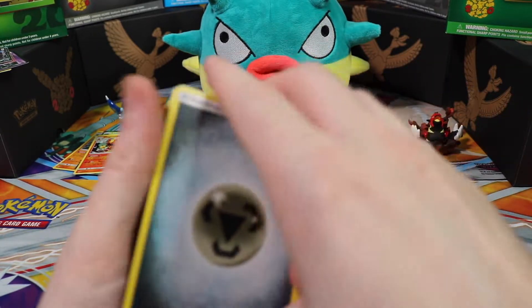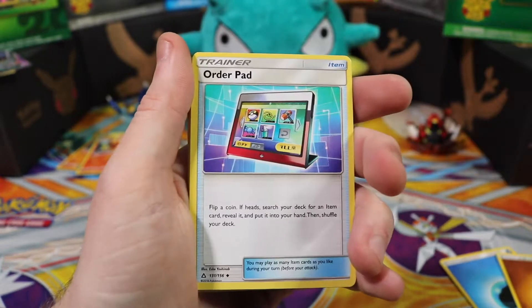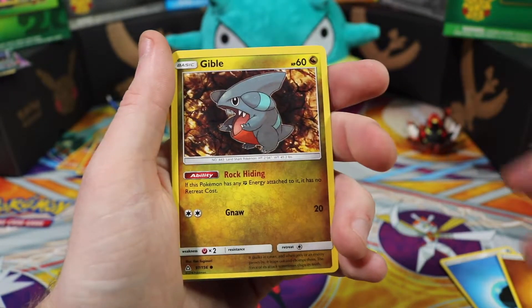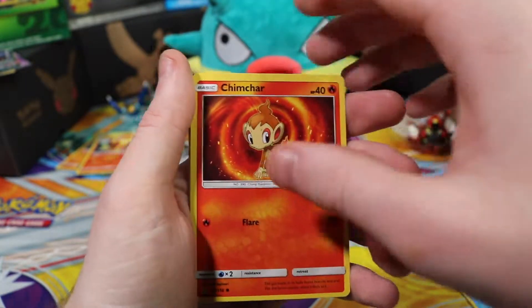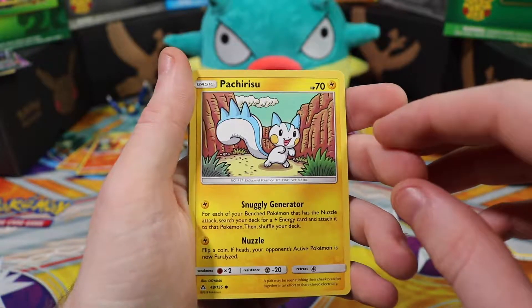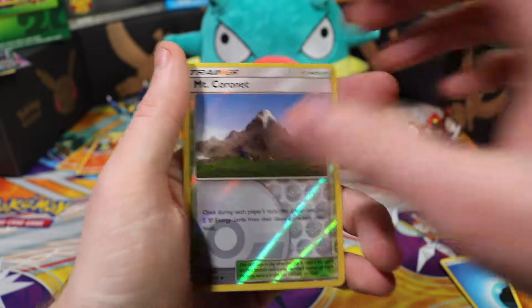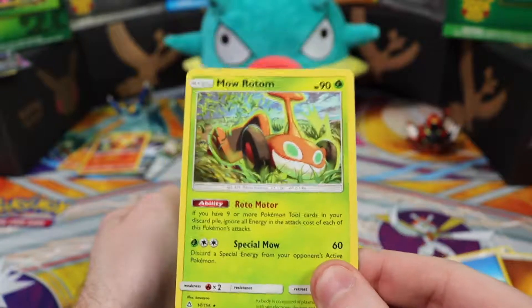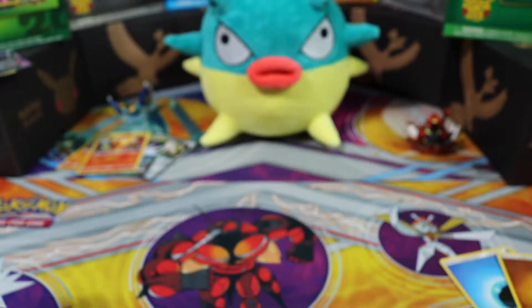This is our 10th pack. Metal energy, Order Pad, Monferno, an Unidentified Fossil, Gible, Roselia, Gible again, Chimchar, Pachirisu, Skorupi, Mount Coronet reverse holographic, and a Mow Rotom. Why is there a lawnmower Pokémon? It's Mow Rotom — it's what you use in the game.